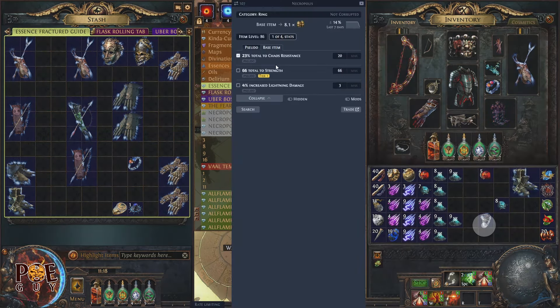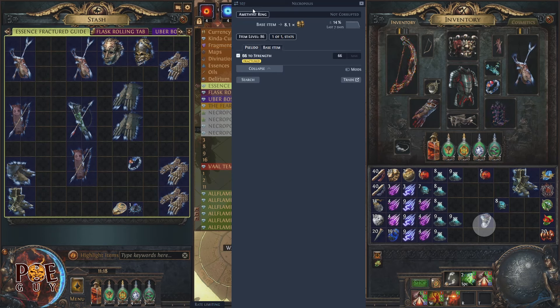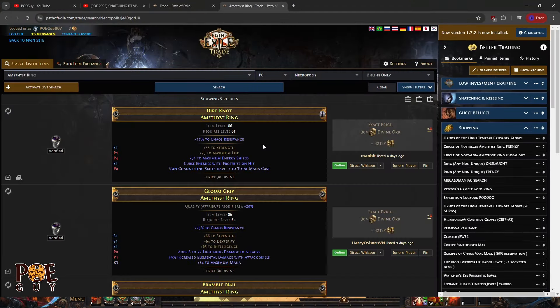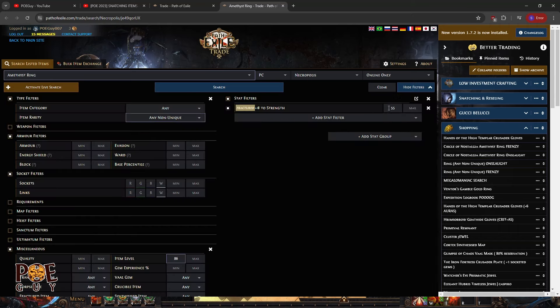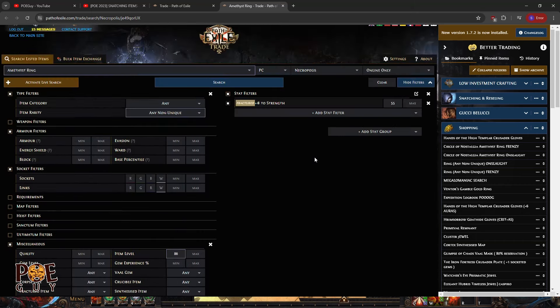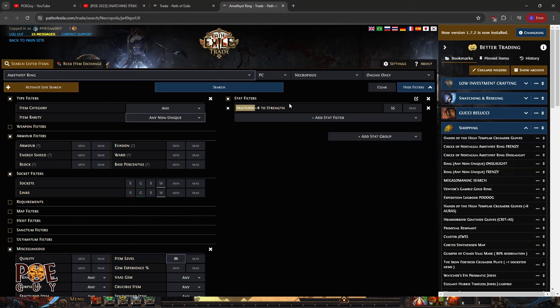For attribute crafting, the best base is the amethyst ring because people also want chaos resistance. Let me check the trade website to see if I can snatch something. This is also not a great league because of the graveyard system generating powerful fractures, but in future leagues this method will work very well.